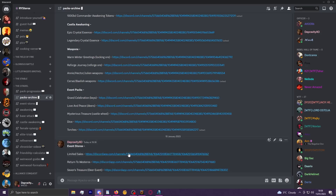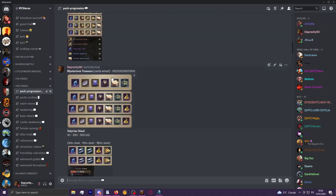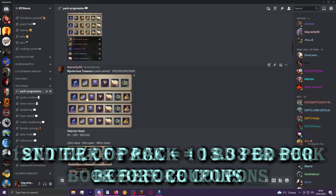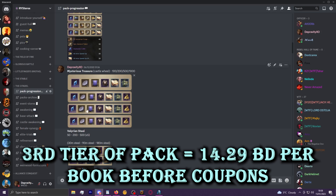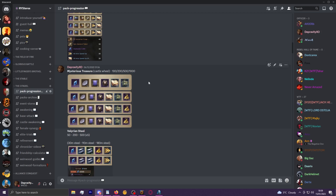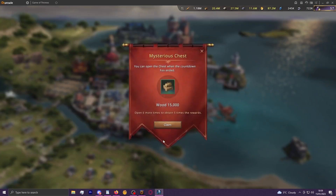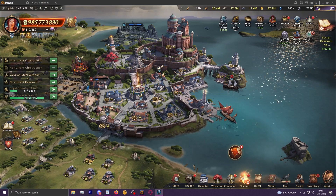You can also discount packs, though at their base values they are effectively more expensive per black diamond before coupons after the first tier. The first tier is 10 black diamonds each - you get 10 for 100 - then it goes to 15 for 200, 35 for 500, and 60 for 1,000. If you got the 1,000-pack for 500 instead, that would be slightly better than the base 10 black diamonds per book.